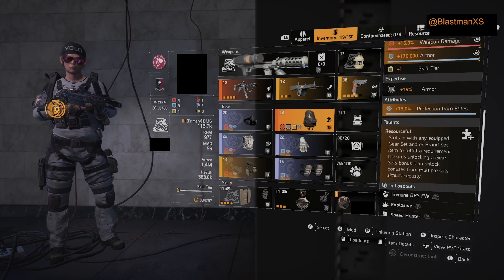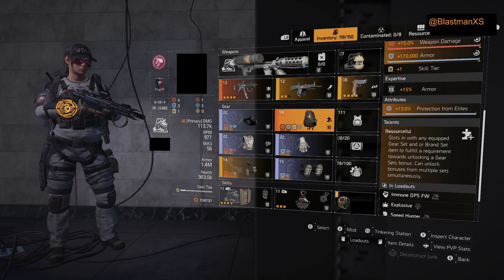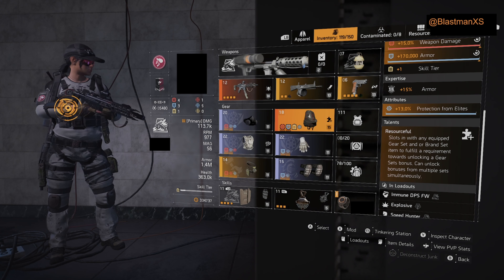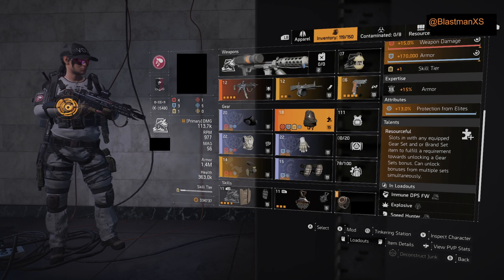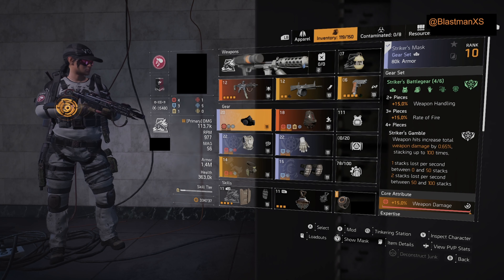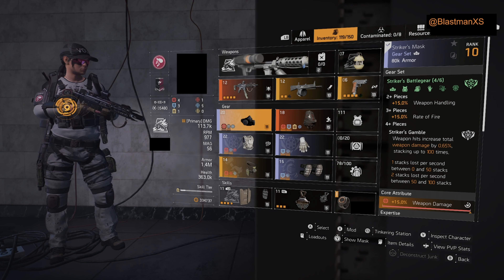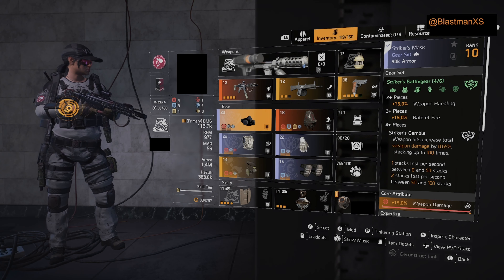We're running the Ninja Bike Backpack with the talent Resourceful, which slots in with any equipped gear set or brand set item to fulfill a requirement toward unlocking a gear set bonus. It can unlock bonuses for multiple sets. In this build we're running two different gear sets and a brand set. Three pieces of Striker plus Ninja Bike becomes four pieces, giving 15% weapon handling, 15% rate of fire, and Striker's Gamble — weapon hits increase total weapon damage by 0.65%, stacking 100 times, for 65% increased weapon damage.